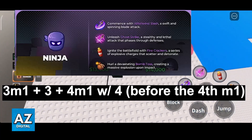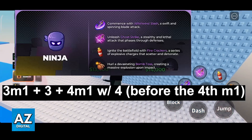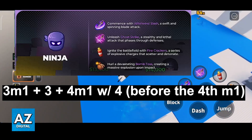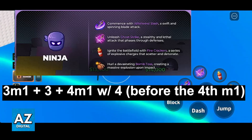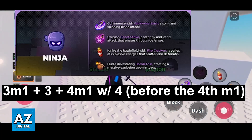For the first combo, start by opening with three M1s into your third ability, which is Firecrackers, into four M1s with a four, which is Bomb Toss. Make sure that before the fourth M1 hit you do a Bomb Toss. So once again without the names of the skills, this would be three M1s into a three, into four M1s with a four before the fourth M1 hit.